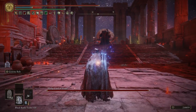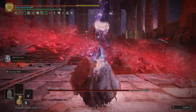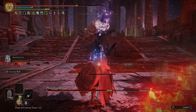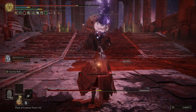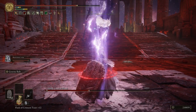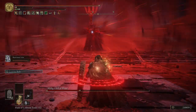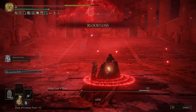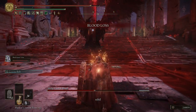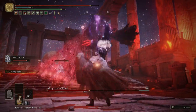Drinking my flask and running in closer, summoning the Black Knife Tiche, potions ready, lock on — let's go to town. Just spamming away and he's taking crazy damage. Now I have the curse ring on me — just chug through it, chug chug chug. He does it about four times total. And we're good — back to spamming.